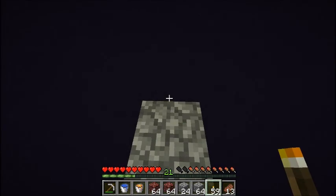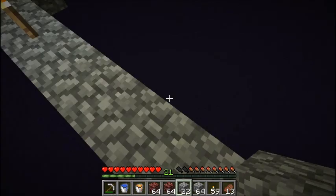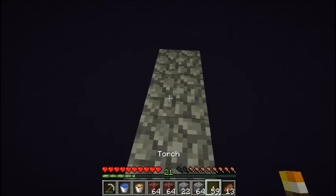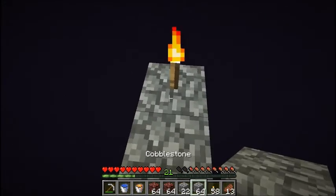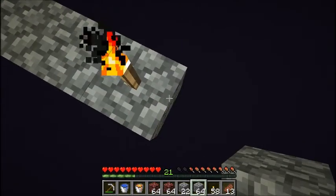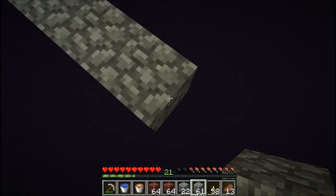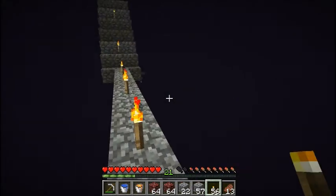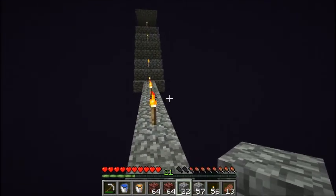I believe the landing platform for the endermen is six by seventeen — let me check. Yeah, it's six by seventeen. I'll go out a little bit more because I'll probably want to make an anvil station and enchanting station here, so I'll want some room to build all that stuff and not just have it right at the staircase.